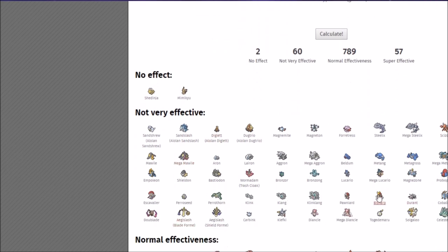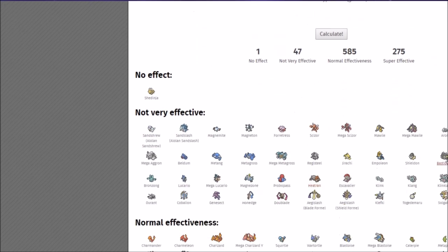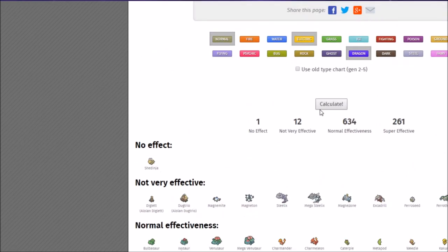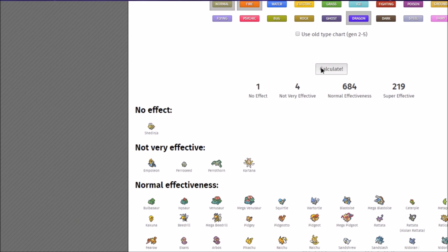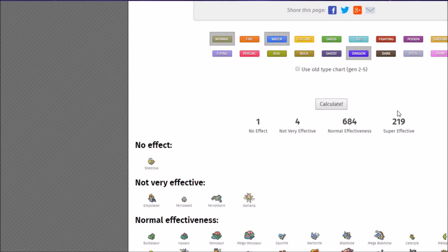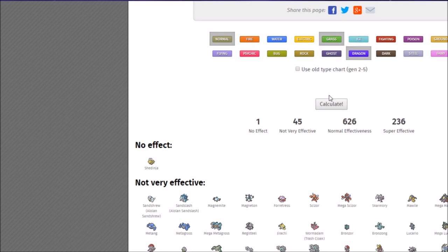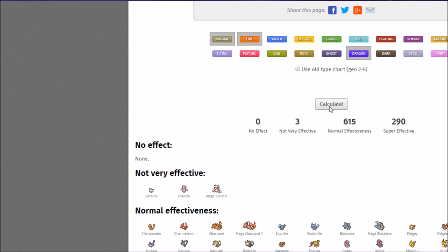Dragon and Normal alone isn't going to look fantastic because Steel types are bad for us. Ice Beam helps take out Garchomp and Ice-weak Pokémon but doesn't do too much more. Electric hits are a bit better but add more immunities to worry about. Energy Ball and Surf get pretty specific. In the end, Fire is just going to be really good — it gives us the least amount of not very effective hits while still securing super effective hits. Fire coverage specifically handles threats like Scizor and Ferrothorn, making it one of your best options alongside Normal and Dragon.